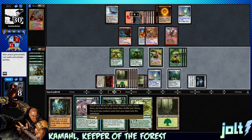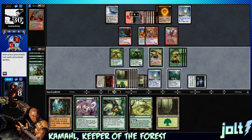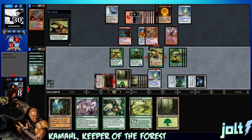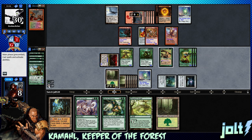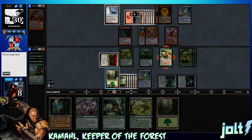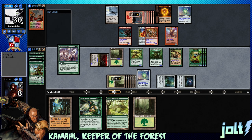Let's go Tooth and Nail with entwine - we're looking at nine mana, enough for entwine. Target land becomes a one-one creature to add to our Craterhoof bonus. Leave ten mana - that's one more activation making another land a creature, then we go Tooth and Nail, grab Craterhoof, and swing in.